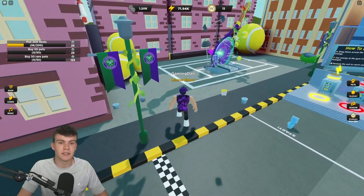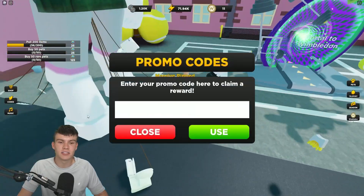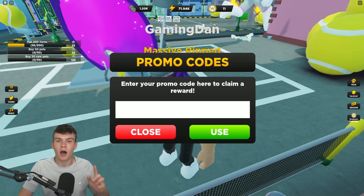If you don't know how to claim codes in Strongman Simulator, go to the left, click on what says 'Codes,' and the code menu will come up. These are in no particular order, so let's just get into it.